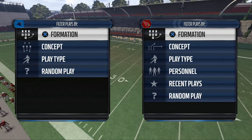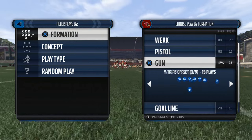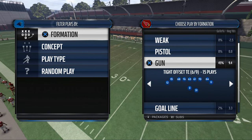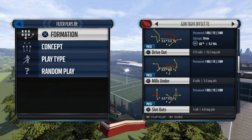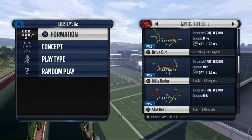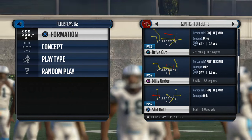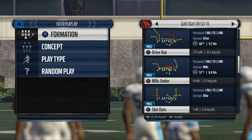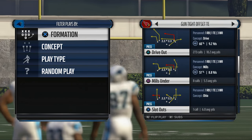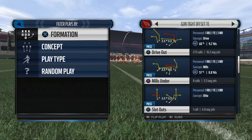If you guys were here yesterday, you saw that we discussed how to beat two-man under in Madden NFL 16 with a specific type of route. That route comes out of the St. Louis Rams offensive playbook, from the gun tight offset tight end formation, and the play we use is Drive Out. The key is this out pattern — a speed out type of route.